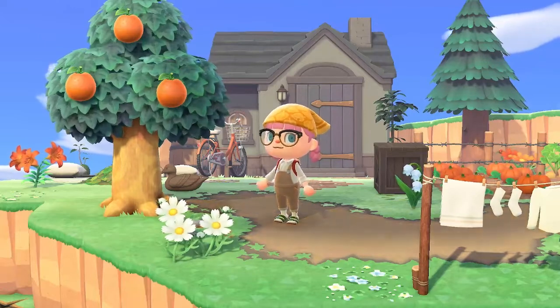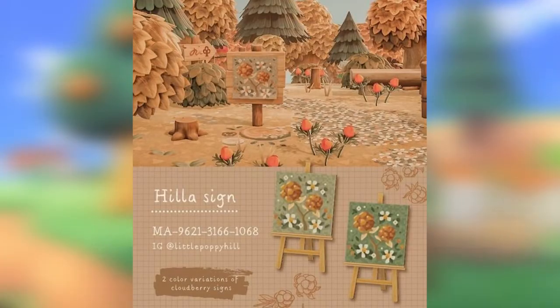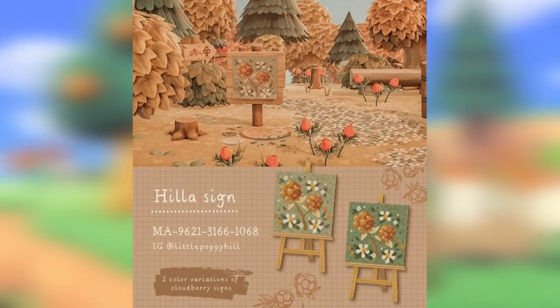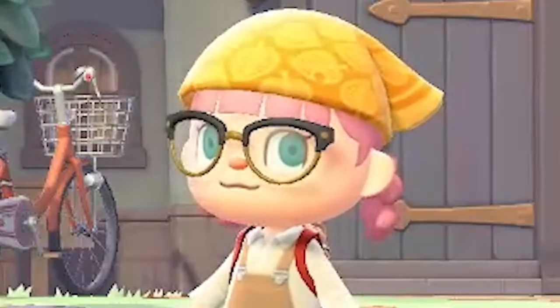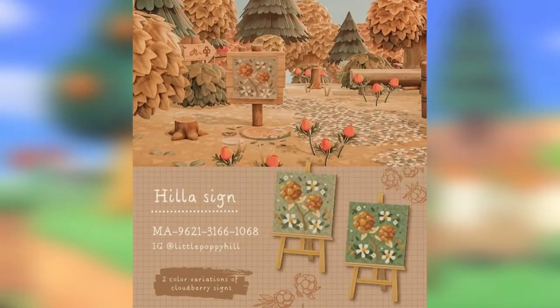Lastly this one's less of a flower path to put on the ground but it's a really cute path called the Hiller sign — another one by Little Poppy Hill. They have two color variations but it's a really cute little sign that you can put going into a flower area or just anywhere on your island, because with cottagecore it's just messcore but cute. I think it's super cute and it really looks nice on the island.